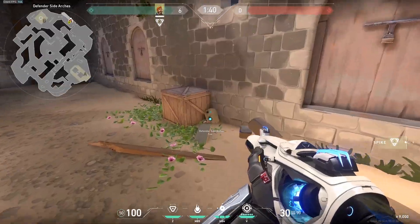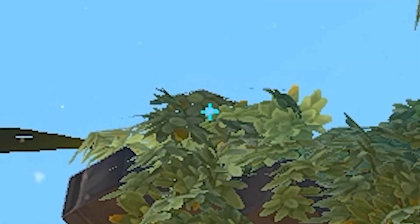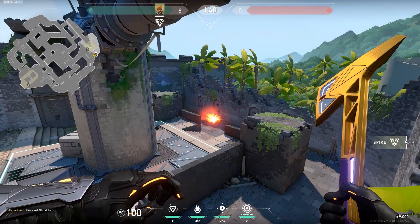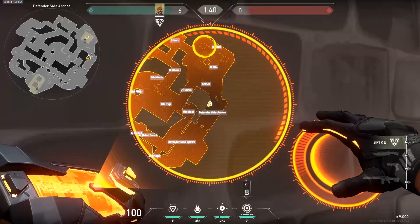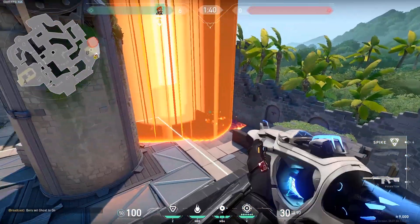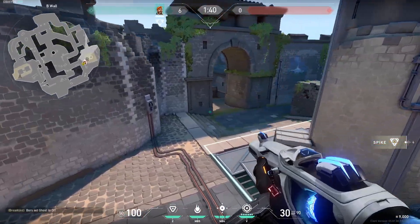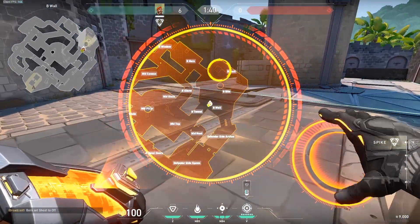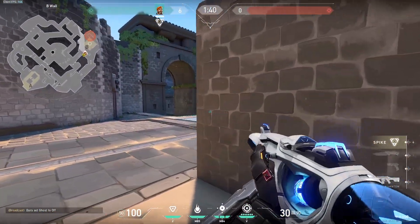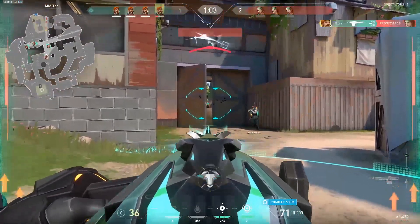And for a B retake scenario, come to this wood box in CT arches. Place your crosshair where this white spot is made and shoot. It lands in a way that prevents peaks from this common angle. Next, use your orbital strike on the left side of back site. As long as the molly is still lingering, anyone running out towards mid site will take extra damage and further disorient them. And anyone running out on the left side of site will be an easy kill as they'll be moving and you won't.